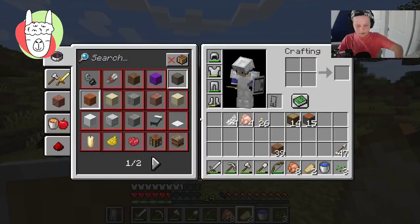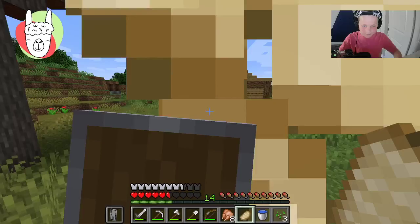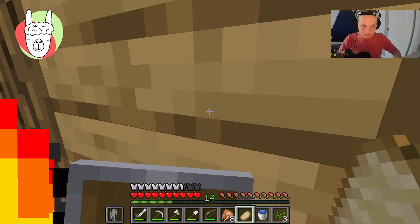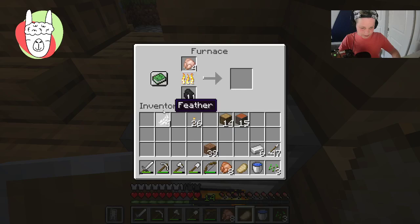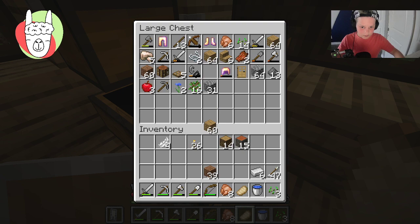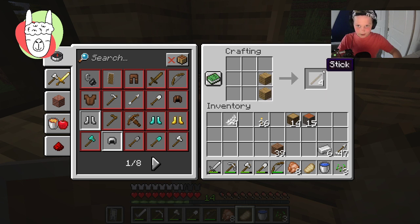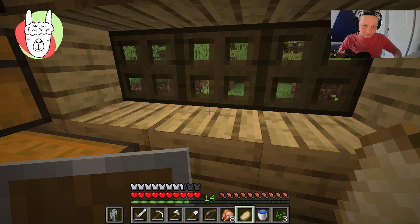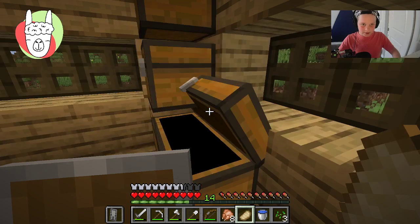I'm going to start smelting these chickens. Let's see — 12 chickens, not too bad. Take all that, put all that. I'm just going to make another axe just in case my other one breaks, so that will be my spare axe. I know I have more iron somewhere in here — yeah. Let's get tree chopping.